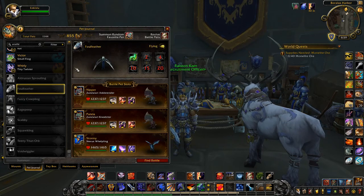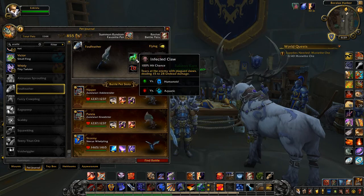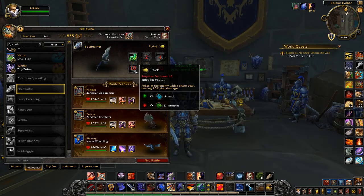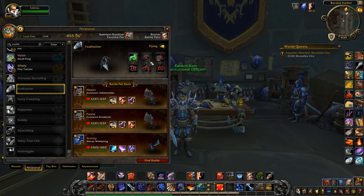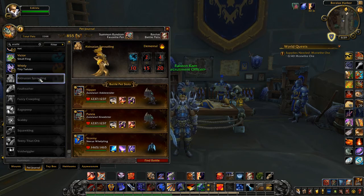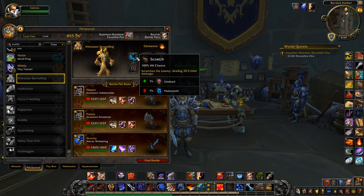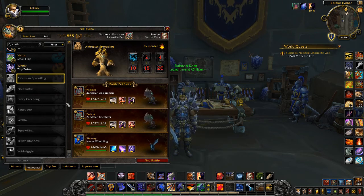Fowl Feather, another buzzard, drops from Plague Feather. He's flying and his moves are Infected Claw, Rabid Strike, Flock, Peck, Black Claw, and Consume — so he's got three Undead moves even though he's not Undead, which makes him quite interesting. Aldrusian Sproutling is a little tree, he's Elemental and drops from Branch Lord Aldrus. His moves are Scratch, Thorns, Photosynthesis, Ironbark, Plant, and Entangling Roots.